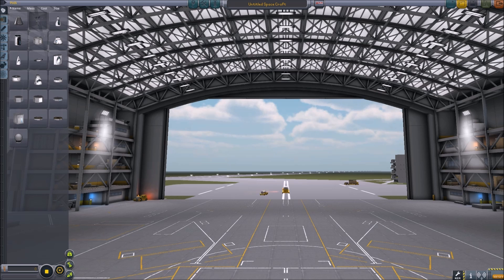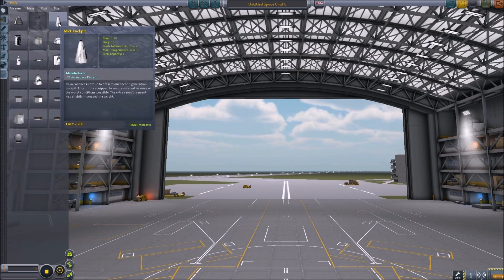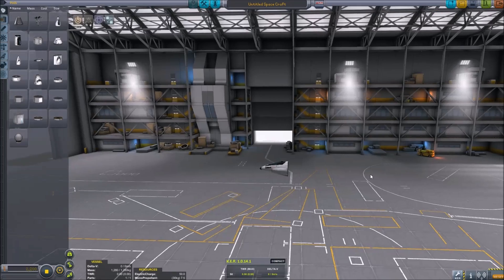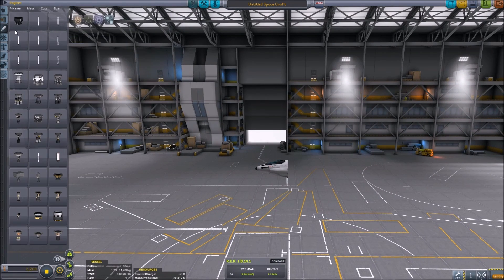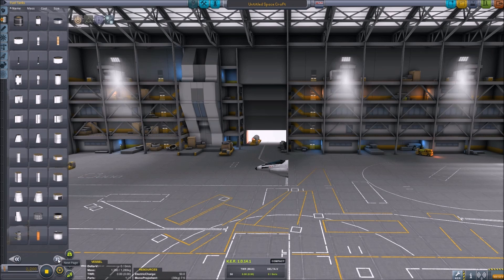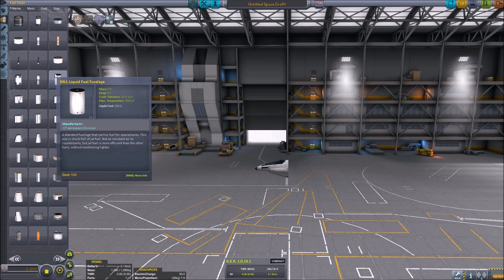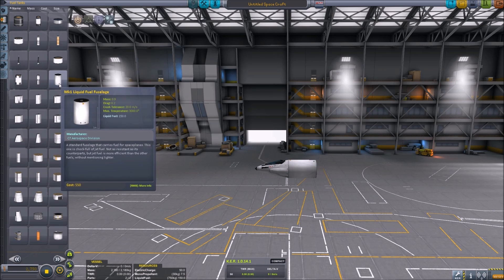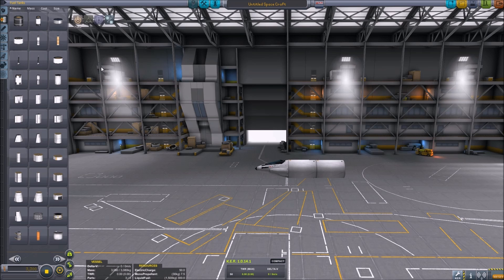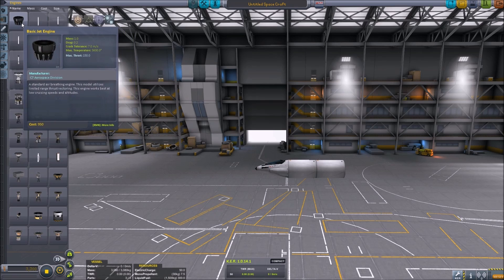Let's just get started. Let's make our first plane here, going to make this one a little bit simple. I'm going to start out with a small cockpit. This is probably a little easier when you don't have a bunch of mods, because now I'm looking for the correct fuel tank. We just need liquid fuel, so I'm going to put about two of those. And we're going to need a jet engine — we'll go with a small one.